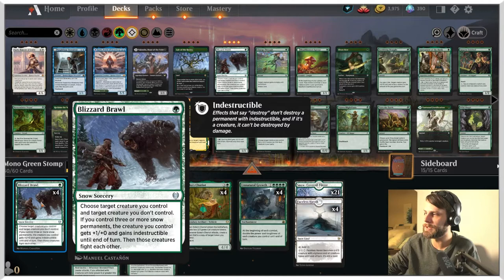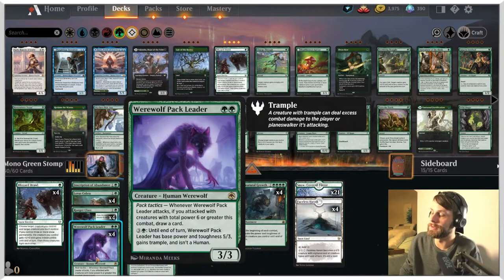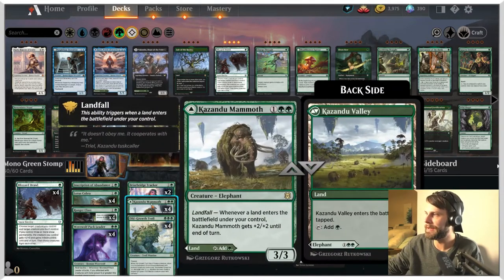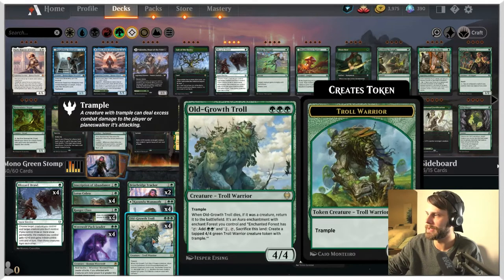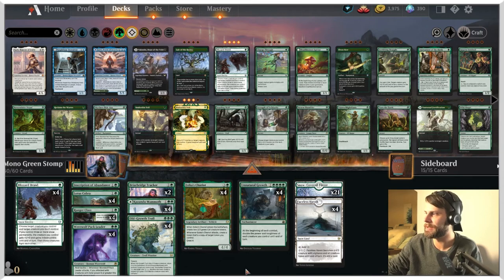Blizzard Brawl is obviously a bit of our removal here — it'll be able to fight stuff off. Werewolf Pack Leader, another personal favorite of mine, a 3/3 for two, basically going to allow you to draw some cards pretty quickly in a deck like this where we've got tons of damage coming through. Kazandu Mammoth, a tried and true card — very solid in these mono green lists. The Old Growth Troll: if it dies and was a creature, return it to the battlefield as an aura enchanting a forest, which adds two green. Tap it, sacrifice it, create a 4/4 troll warrior token with trample.